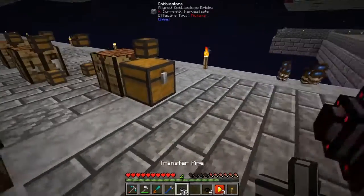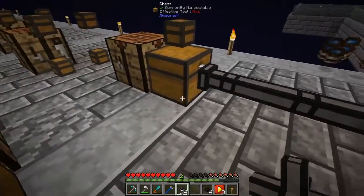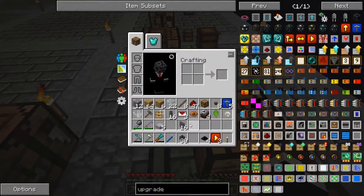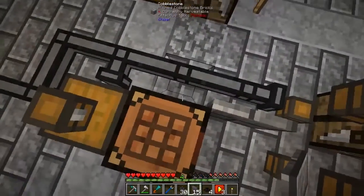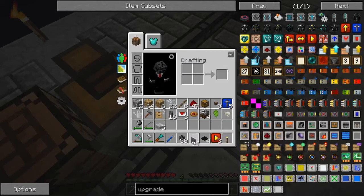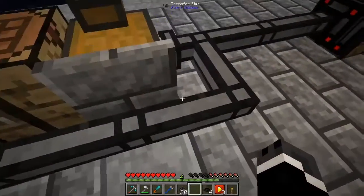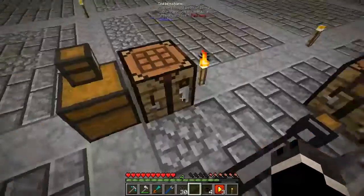Okay, this is gonna go here and here. Our electricity is doing pretty good — both batteries are full. That's because the stuff downstairs is turned off. If they were on and we were attempting to use any of the machines, it would not be full. Okay, that should be that.